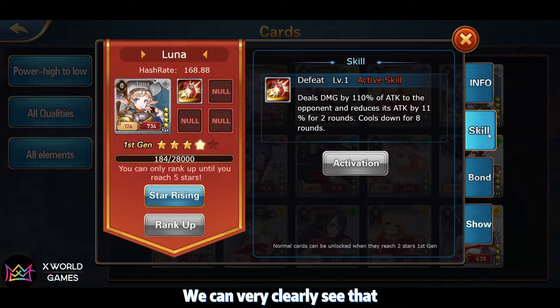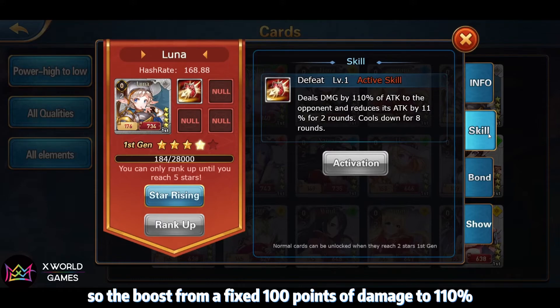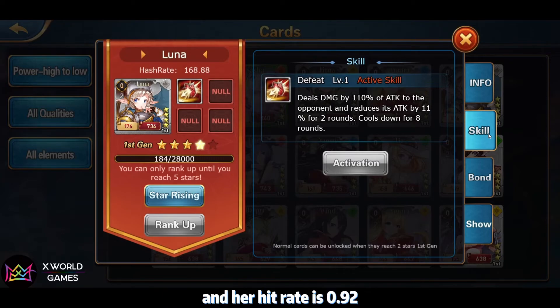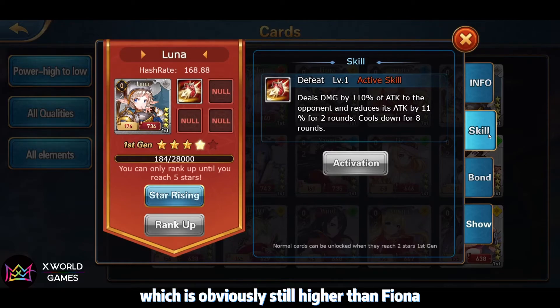We can clearly see that all cards have increased attack power in the new vision. The boost from a fixed 100 points of damage to 110% is actually a very big change for Luna. Her hit rate is 0.92, which is obviously higher than Filna's.